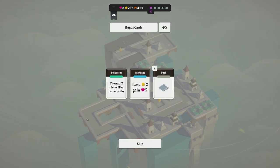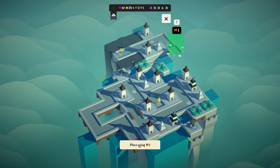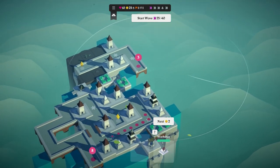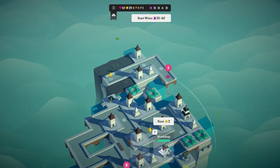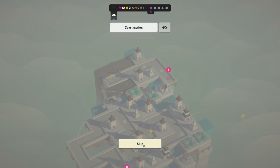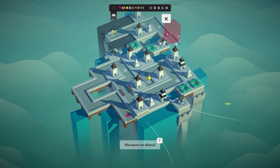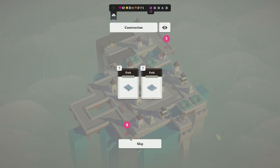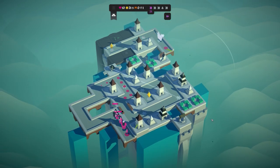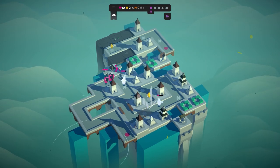We have 'pavement': the next two tiles will be corner paths. 'Exchange': lose two gold, gain two health, or gain a path. We're going to do an exchange. There's a straight path which I'll place to bring the route along here. And a workshop: when adjacent to two water tiles, gain a path of your choice. I'll get that and place it there. The path it gives is a straight — oh darn it, I've somewhat messed this up. We don't have any bridges so I'm going to have to skip it. And the next tile requires two bridges as well — so we don't have the resources for that.